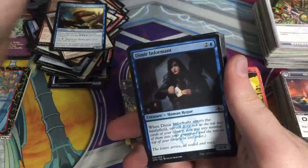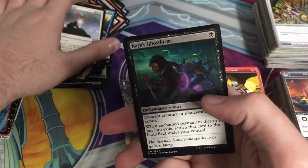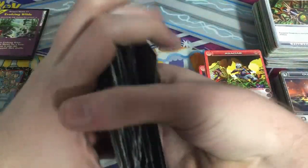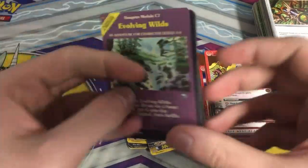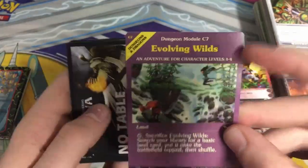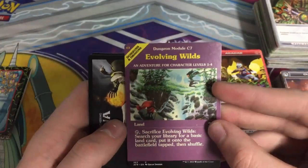Got Shipwreck Moray, Angel Mercy and Kaya's Ghost Form. So yeah, that was all for Magic the Gathering. There are some promos in there — Evolving Wilds, all the way to the left. Look at this — it looks like an old card, except it's printed in 2021.